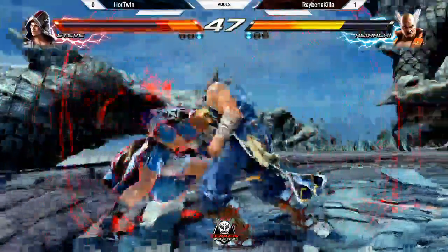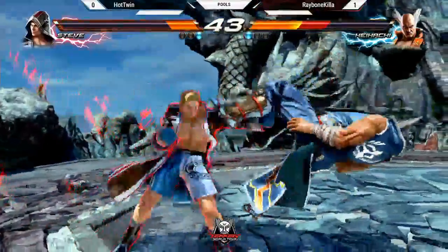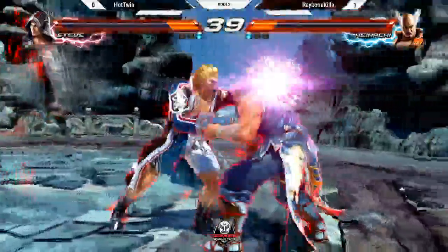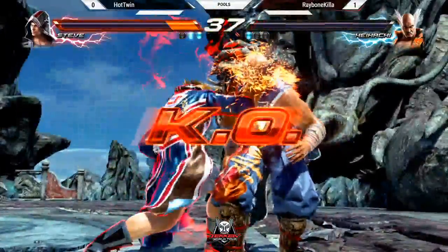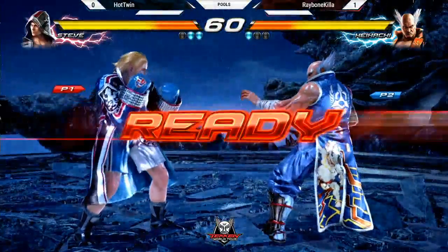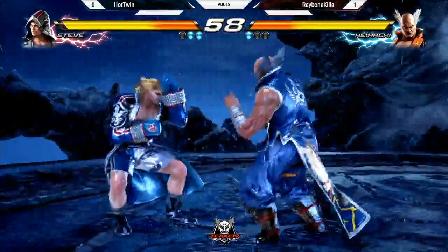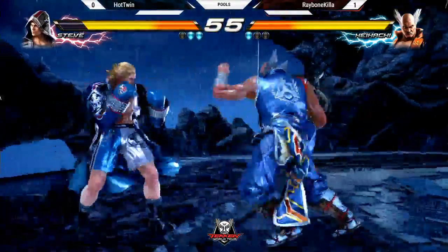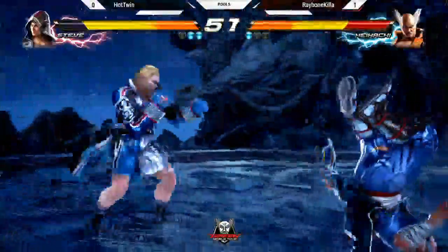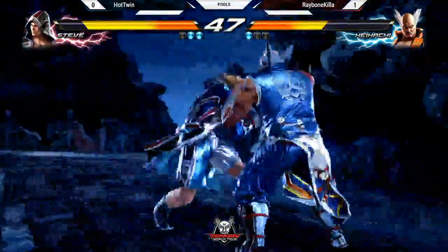Minus two, and then there it is again. Ray is going to town. All right, what's the mix here? Anybody's game. The Albatross into duck, into peekaboo, into the peekaboo throw — that was nice. Hot Twin, I think he's starting to get a read. Every crouching jab and down-forward one found the hole. You notice he tried to do the evasive move there, and he had down-forward two counter hit on deck.